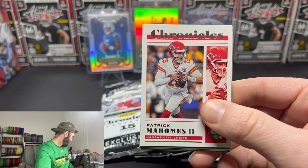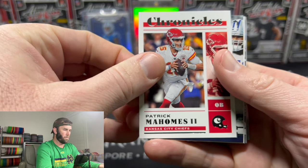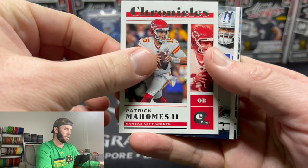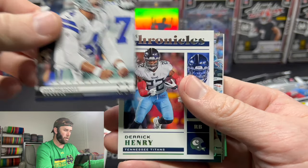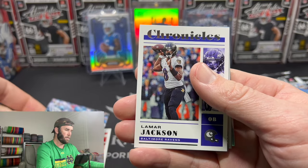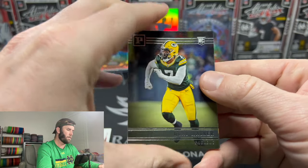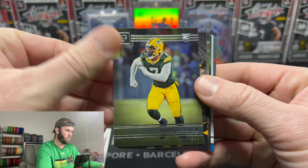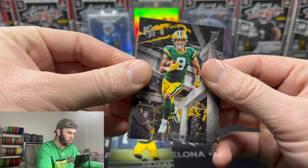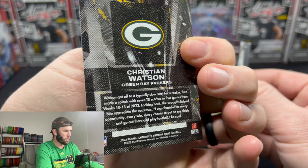And we're starting off — wouldn't you know — we're starting off with the other NFL quarterback in the Super Bowl here: Patrick Mahomes. Are you going Chiefs? Are you going 49ers? We've got Dak Prescott on the Photogenic. Derrick Henry Chronicles. Derrick Henry again. Lamar Jackson. Now we're getting a little bit through here. Quay Walker — first rookie card here. Christian Watson, though — that is a sick-looking card.